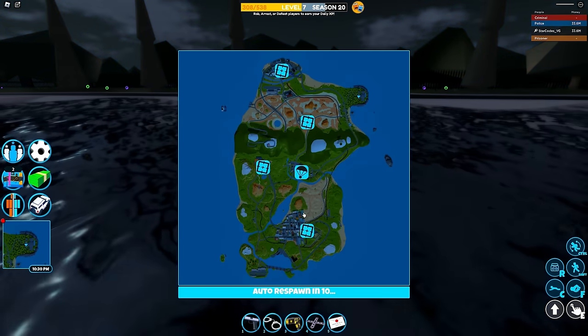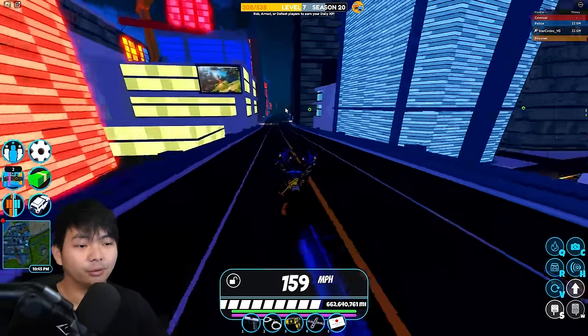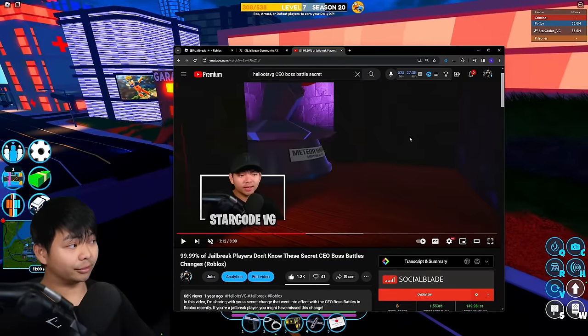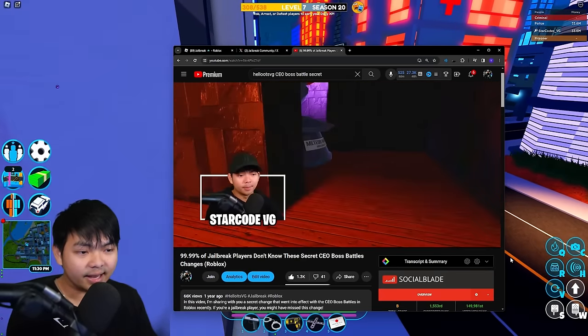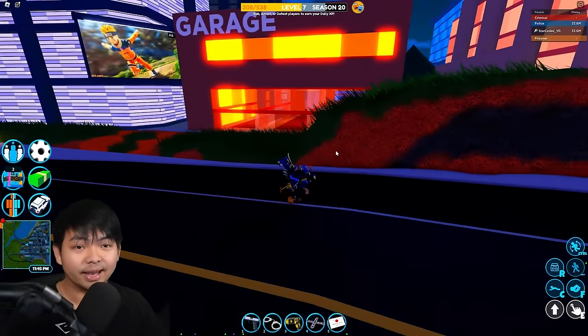Now it's 10pm. I'm gonna go reset to get back to spawn and then grab myself a volt bike. Let's get to the garage location. As I said, there's nothing in the video from one year ago — obviously there's no door. You guys can see it's basically just the easter egg and the meteor itself. They're clearly trying to expand something in the game.